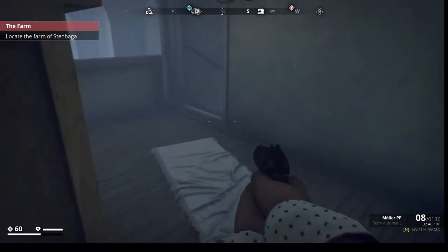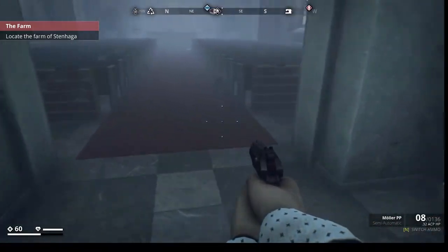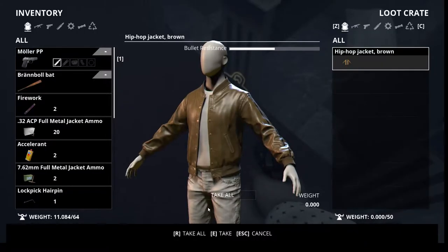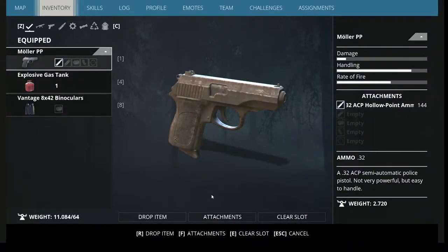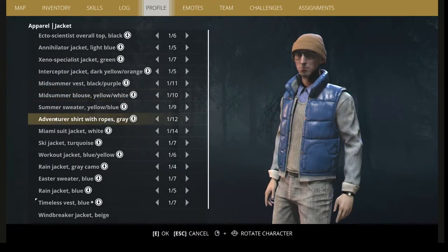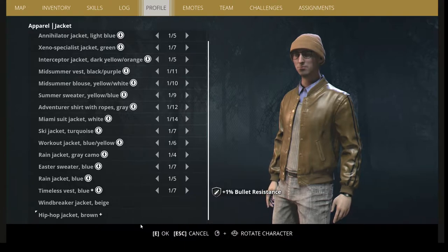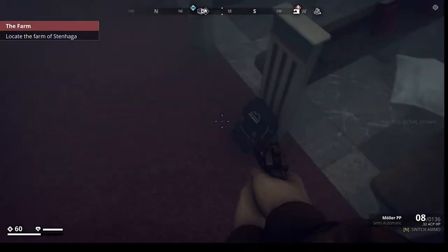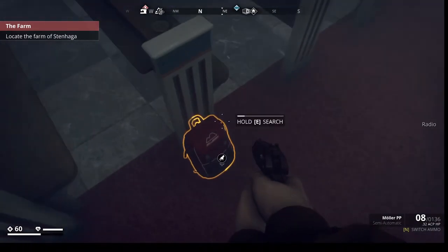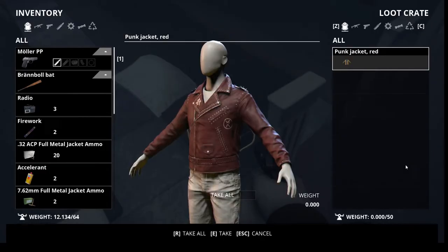I actually forgot to check out the other notes and the rest of the church first, because I believe there is a side mission here. I think it's called the Old Bettan, which is supposed to be a mission issued here if you exit through the back gate, but we came through the front gate. Timeless vest blue, hip hop jacket brown, plus one bullet resistance — looks much more hip.